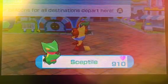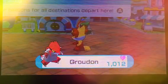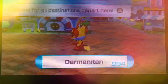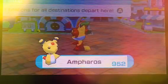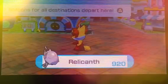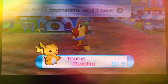My Sceptile — I got it to evolve. And my Groudon, obviously, it has the Red Orb. And I got Infernape. And Poliwag — I like the new balloon.